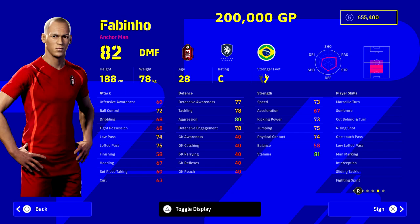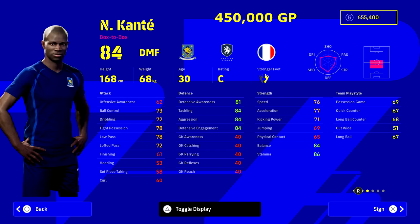Next we have Fabinho from Liverpool. He's probably the only DMF worth this level of investment. Look at his stats — 77 awareness for defence, 78 tackling, everything you could want. In his player skills he's got man marking, fighting spirit, one touch pass, and low lofted pass. I was in training mode and he was banging shots in from 30 yards out. He's a bit of an all-rounder, though not as defensively focused as the last guy on the list.